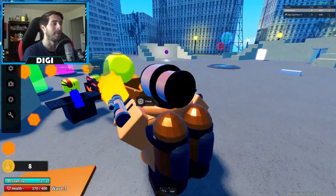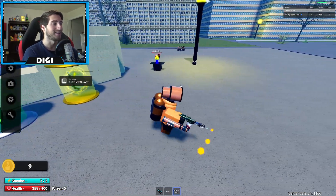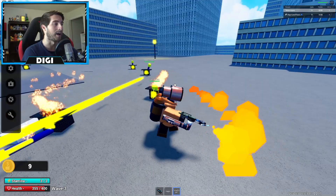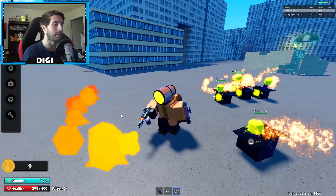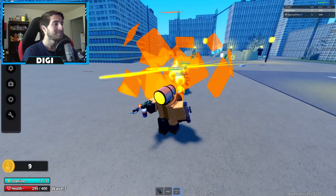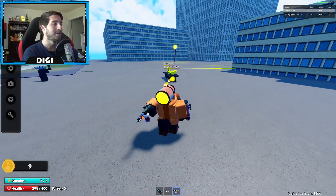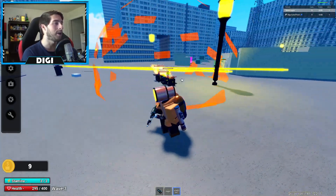Let's see — I can use the flamethrower and just hold it down! Oh, but I can't shoot, I have to do like a little twirl if I'm trying to run away. Oh my gosh, what are these guys made out of? Go away!